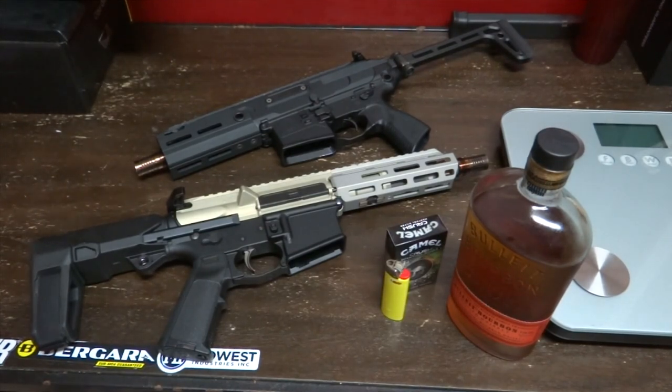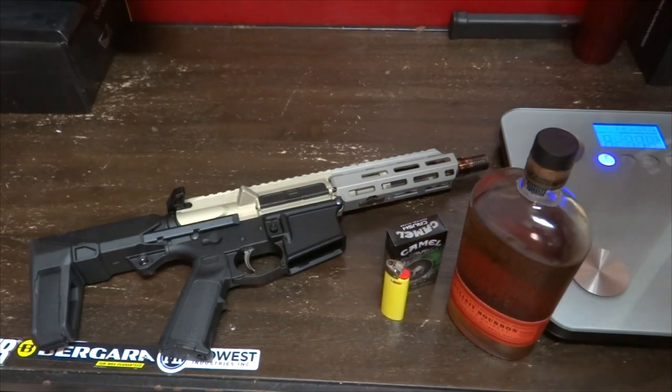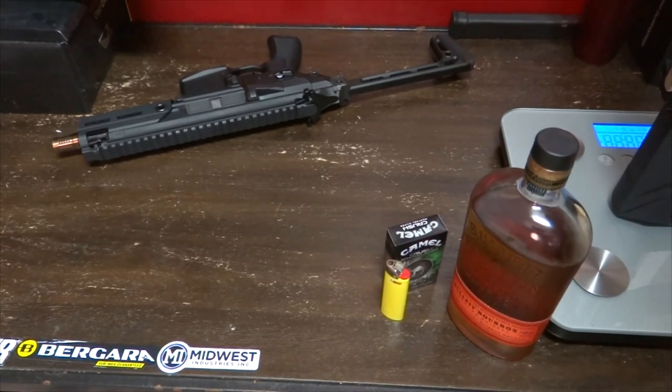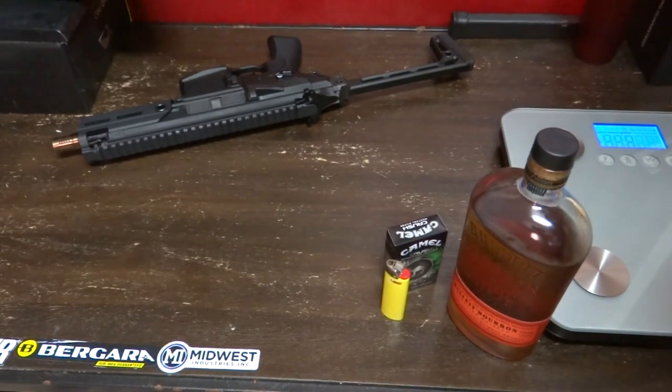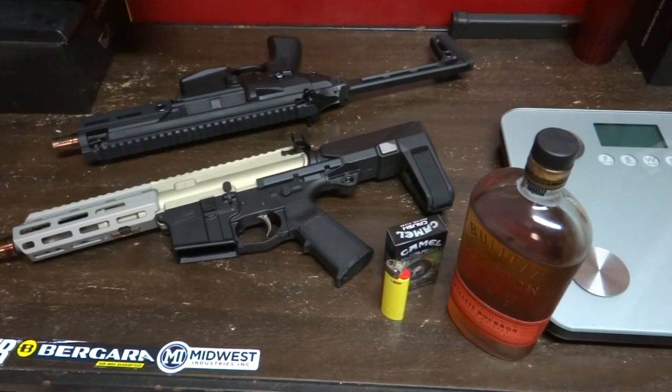Weight is something legendary on the SIG Rattler and I think it's going to be the deciding factor for which one I use as my main PDW. The Rattler in stock configuration comes in at 5.2 pounds and the Sugar Weasel also comes in at 5.2 pounds. The Rattler feels heavier because you've chopped the length and added weight for the operating system — it's a piston system with a beefy block and op rods. The Sugar Weasel is standard direct impingement, so you get far more lightweight and evenly distributed weight.